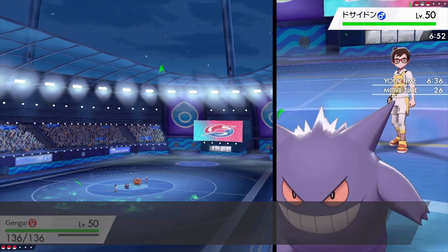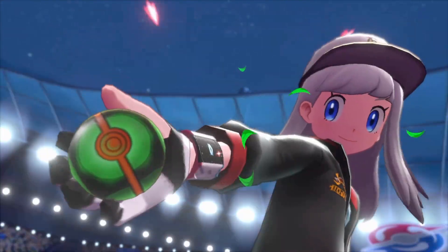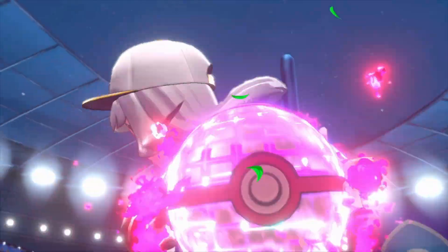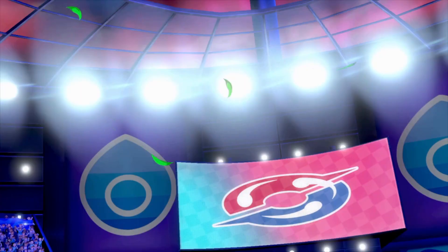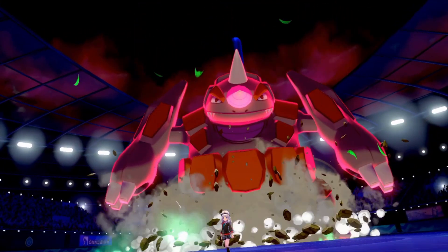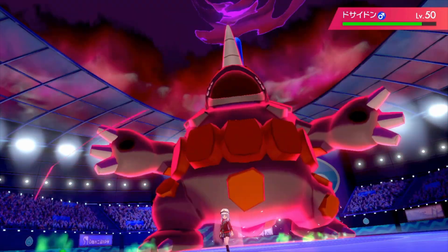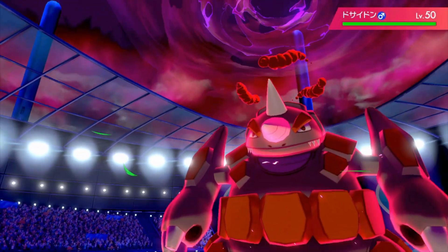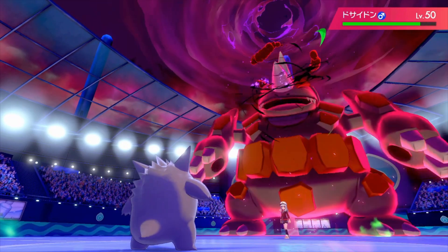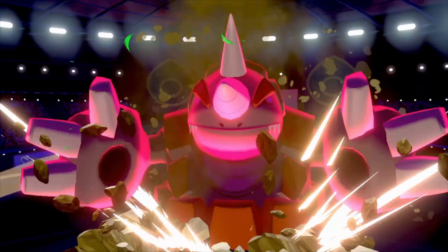I guess it doesn't really matter, because I'm gonna bring out my Ice Q next. When you do bring out your Ice Q, you wanna bring it out against a physical attacker. You can throw in an Ice Q on the first turn if you know they're gonna send out a physical attacker, but not many trainers are gonna send out a physical Pokemon on the first turn when they see your Ice Q. This trainer did though. Look at how much damage that Shadow Ball does, even when Rhyperior's Dynamaxed.